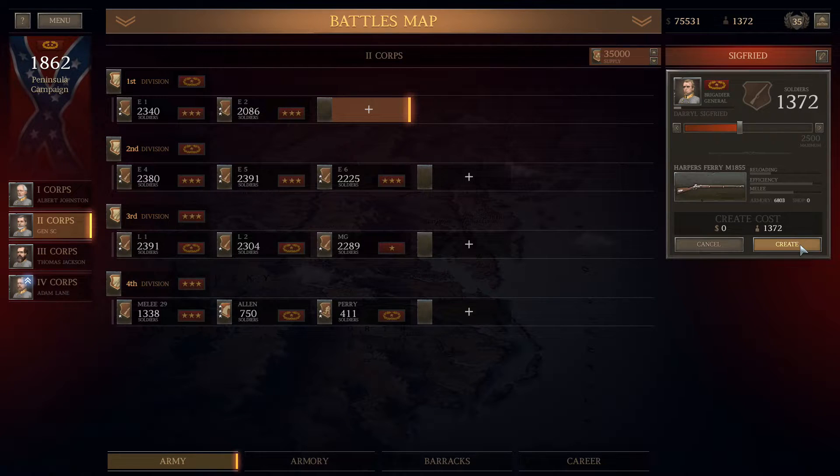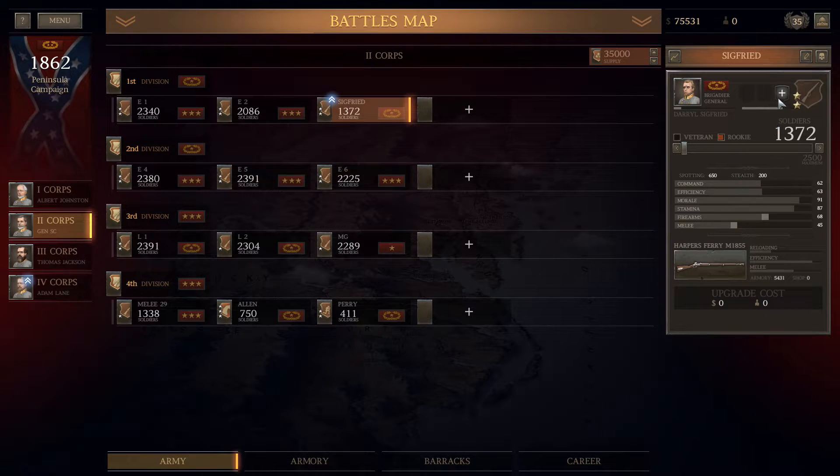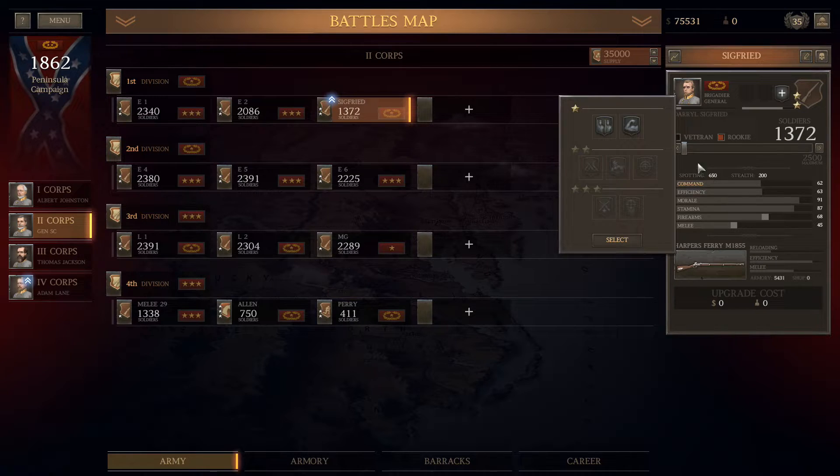Second Corps is going to become First Corps. First Corps is going to become reserve. And I'm just going to use currently First, Third, Second Third, and Fourth as my core active corps.